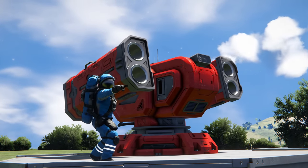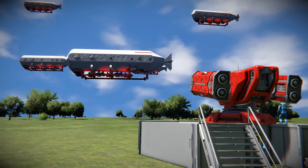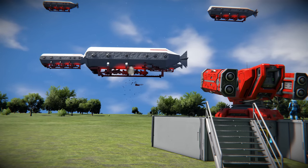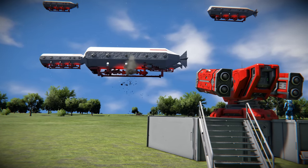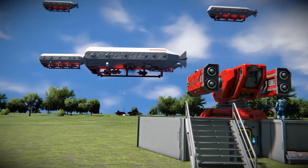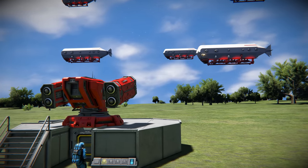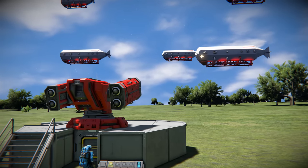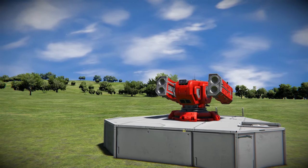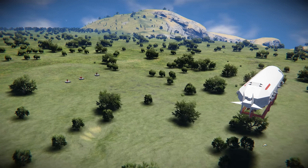Now let's shift our focus to the torpedo turret — another option for heavy artillery in the Space Engineers universe. When you need to make a statement and leave a lasting impact, this is the turret you call upon. It's not just a weapon; it's a force to be reckoned with. As we engage the torpedo turret you can immediately notice the difference in scale. The missiles it launches are larger and pack a more substantial payload, making it an ideal choice when faced with a formidable adversary like a capital ship or a large structure that demands a heavy-handed response.